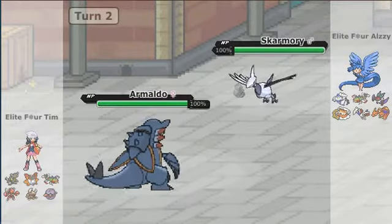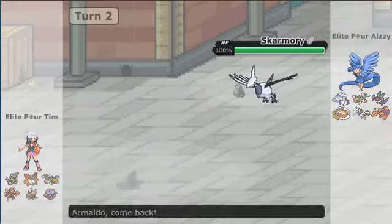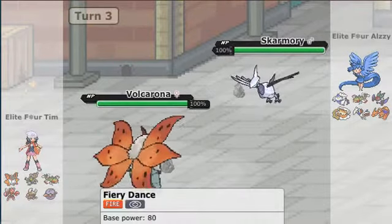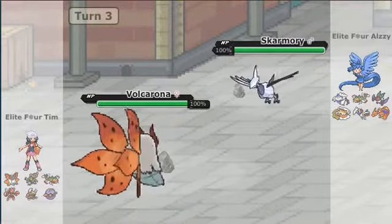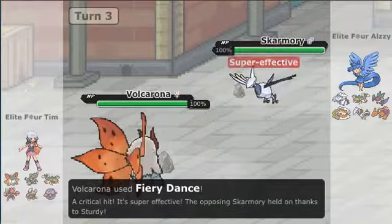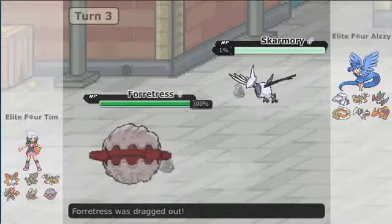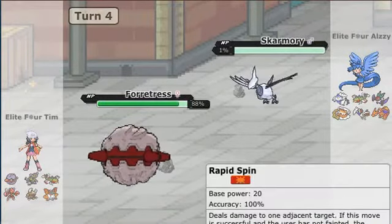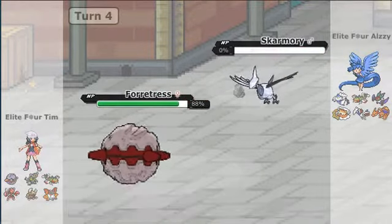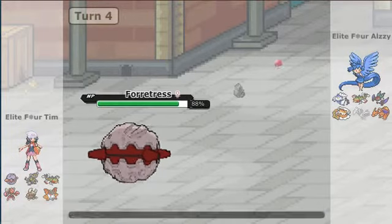We are going to actually switch into Volcarona, because I know what she does — she's going to look to Whirlwind me around with those rocks. So I need to get rid of the Skarmory as soon as possible. Into my Forretress, so I can spin away these rocks and get rid of the Skarmory as well. That's big — the Skarmory threat is down and there are no rocks.